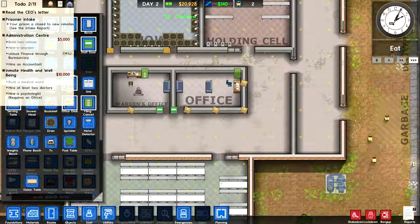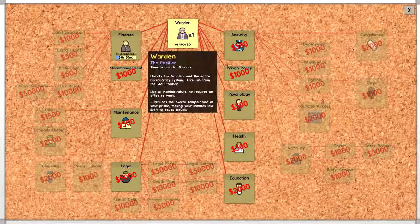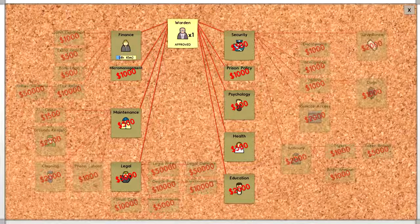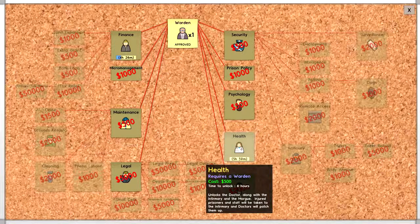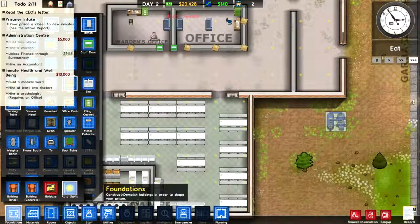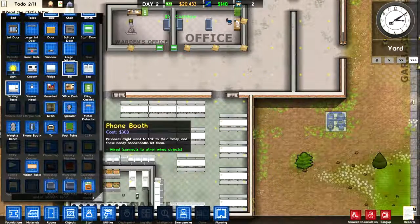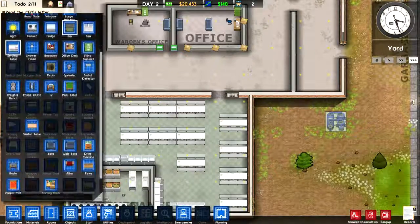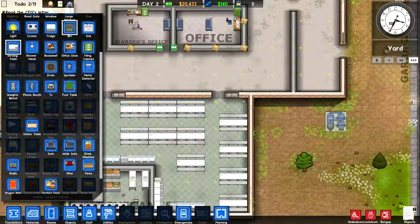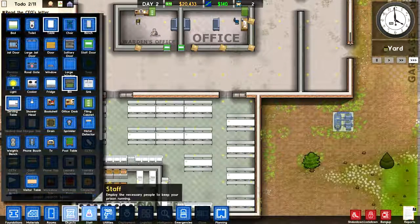In the meantime, I guess we can go ahead and try to build a medical ward, hire some doctors and stuff like that. But I need to get back in here and unlock Health as well before I can make the infirmary. And once that's unlocked, it automatically unlocks certain objects such as medical bed, morgue slab, and stuff like that automatically, as well as with the staff.